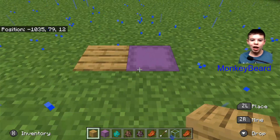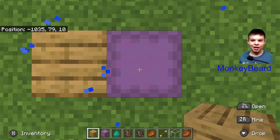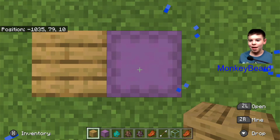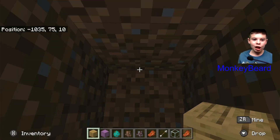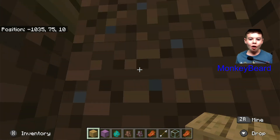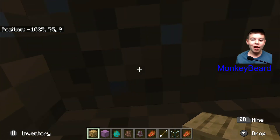I'm Nintendo Stitch and I'm gonna look through Monkeybeard's shulker boxes. I think there's diamonds. It's his really cool secret face from his video. That's so cool. And that's how Nintendo Stitch would probably react to something.